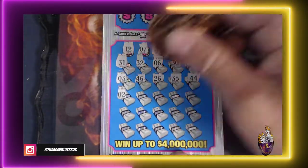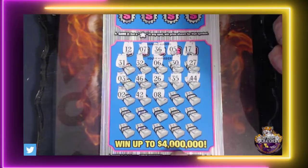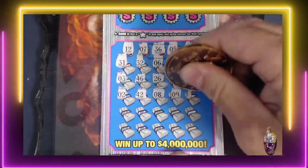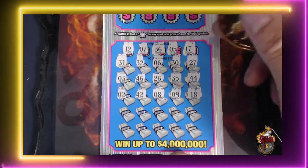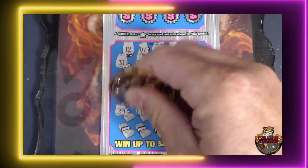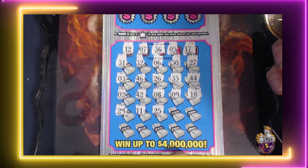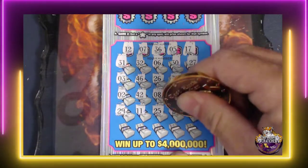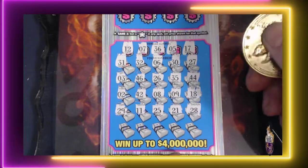Next row: 2 — nope. 42 — not there. 8, and we have the 7. Then 9, 8, 18 — one off with the 17. 29, 11 — nope. 25, 25, 21, 28. They're giving us a lot of 20s and we don't even have a 20 up there.